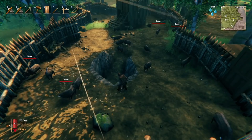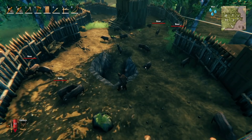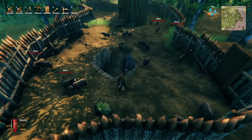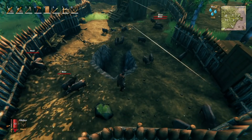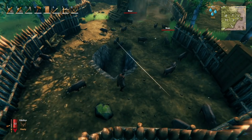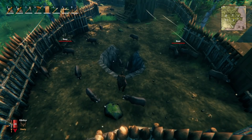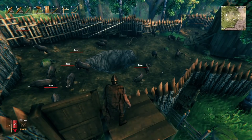Number two: the taming percentage goes up mainly right after feeding, when you can see the little yellow hearts coming out. If you can time how long it takes for them to show hunger, you can tame them pretty fast. Number three: don't keep your workbench inside the boar pen until after they are all tamed, or they will target that first and destroy it.